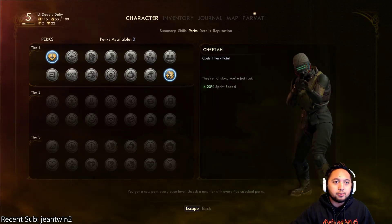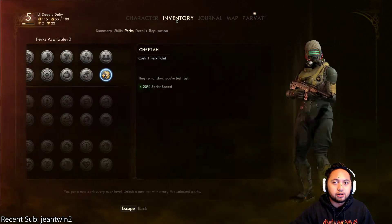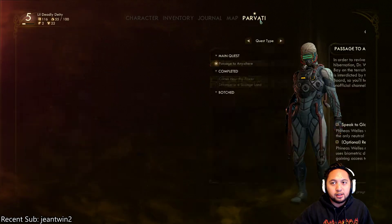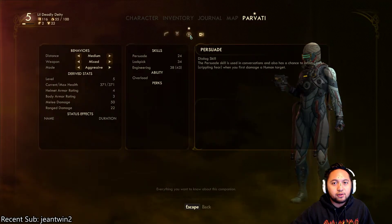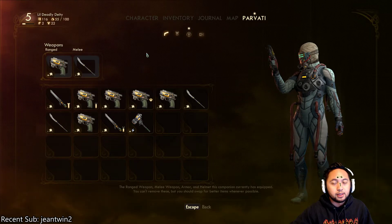So if you go to your main menu here where you can see your character, inventory, journal, map — I couldn't figure this out at first and it's actually very simple. You want to go click on your companion's name here, and this is where they have several options that you can tinker with in order to make the most use out of them.